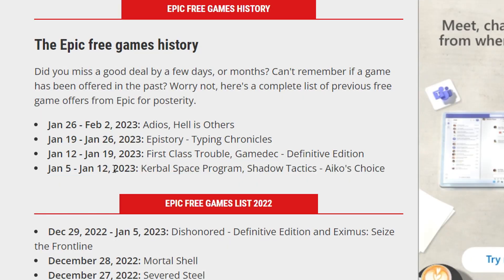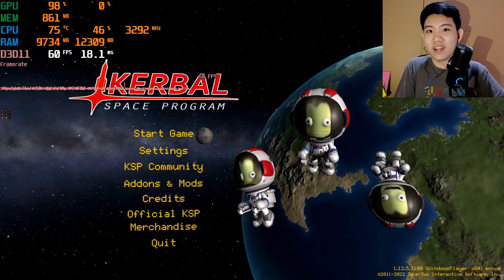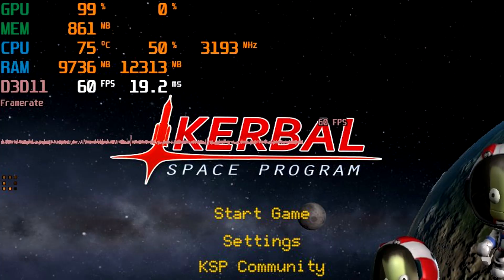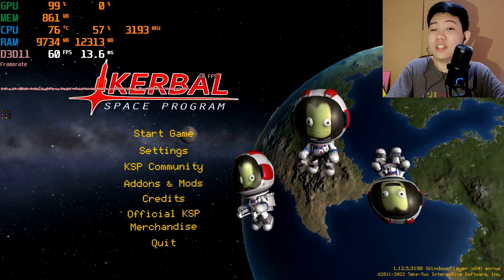I wanted to make this video earlier but my computer blue-screened, but anyway we're here now. We're going to be testing the Intel HD Graphics 4600, and I'm using MSI Afterburner to filter stats, which you can see in the top corner. If you're interested in the full specification of the test bench, it's right below the like button.